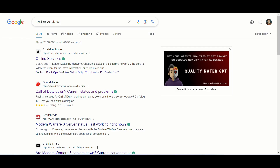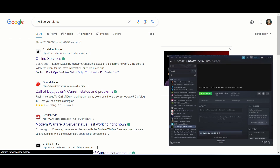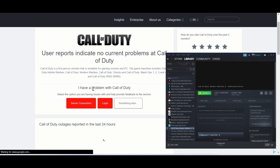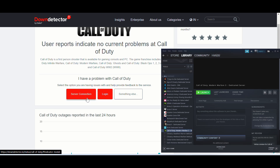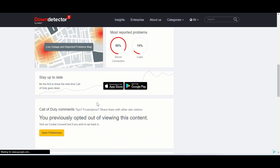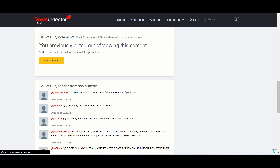First solution. First and foremost, it's essential to recognize that error code 14515 is primarily a server-related problem. Permanent solutions are elusive, given that the root cause lies in the game's servers, and only the developers possess the means to fully resolve it. Patience may be your best ally as you await their fix.